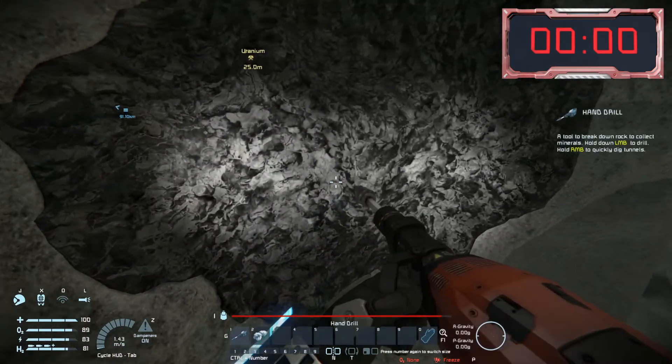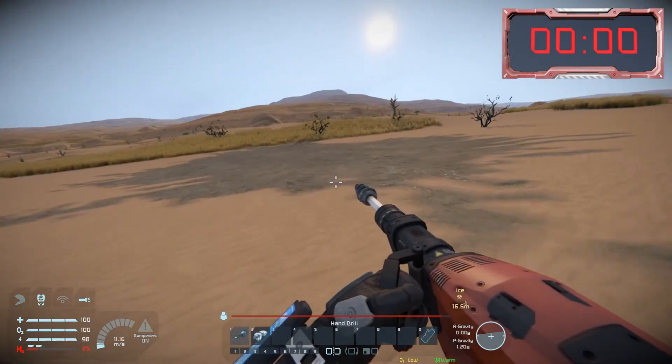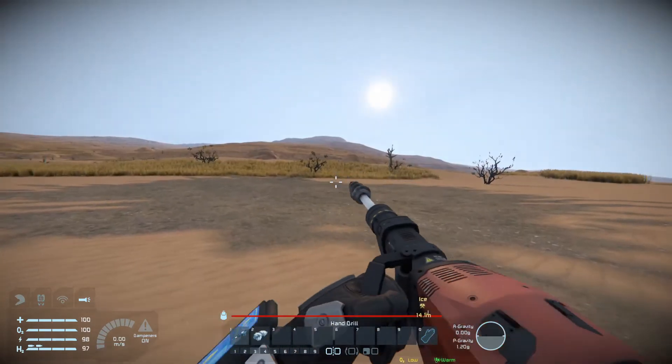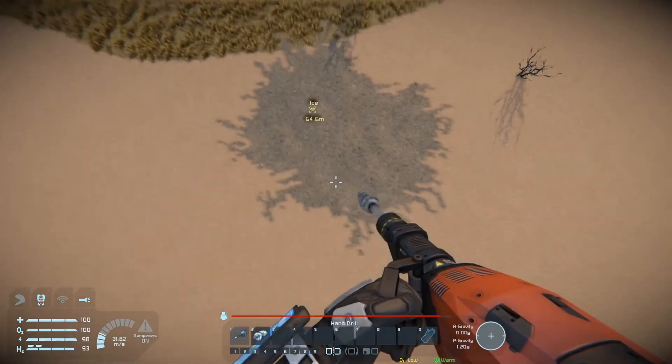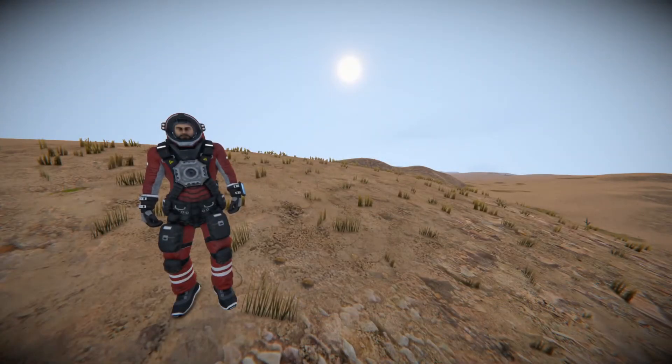We can also find platinum out on asteroids, and that is also the only place that we will find uranium. We'll finish here on the new planet of Pertram and just quickly show you where you're going to find ice deposits, as that's going to be pretty important on this desert planet. Thanks everybody for watching — I hope you did enjoy it, feel free to leave a comment and we'll catch you next time.